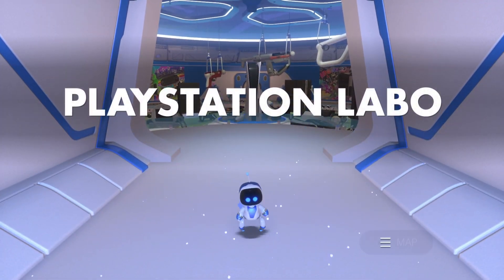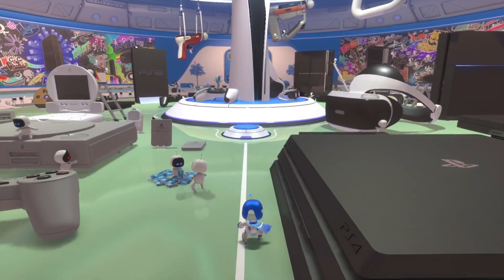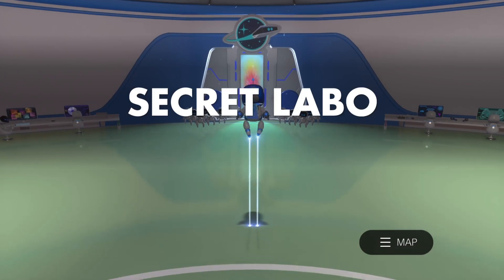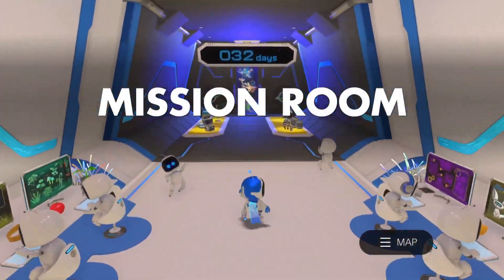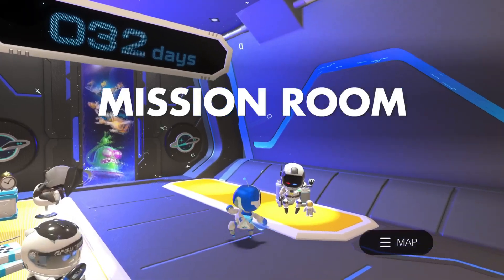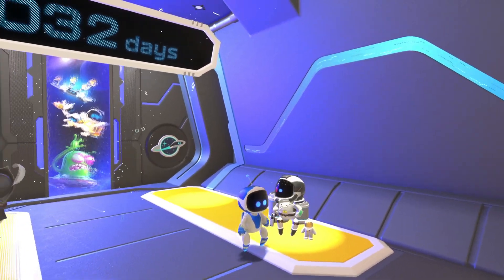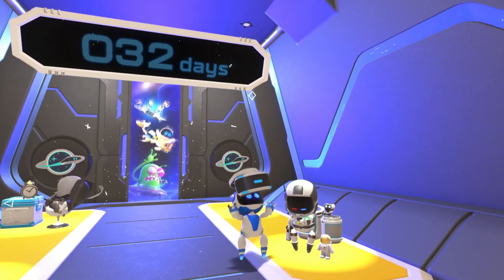The next thing to do is come to PlayStation Labo and come down to the secret section that's been added. Come to Secret Labo — you can fill this room up with extra stuff. Then come to the mission room where it's counting down the days, and you'll see that our man has been added to the room. Hope this guide helps — if it did, don't forget to subscribe, don't forget to like. Thanks for watching, see you next time.